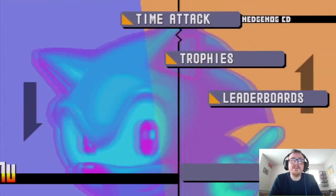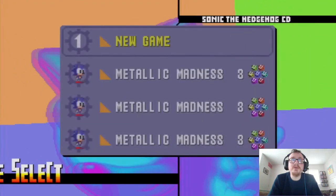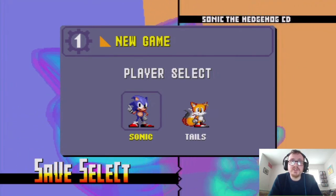Yeah, that seems to be fine there. Alright, so let's go ahead and start a new game then, shall we? I'll explain more about the story after the opening cutscene is over. We're going to play this now — I've already got Tails unlocked because I've played this game many times, but I'm going to play Sonic for the sake of the story, so let's go ahead and do this.